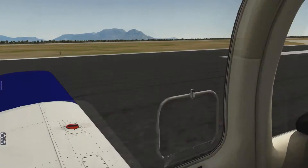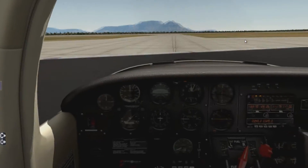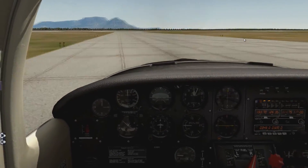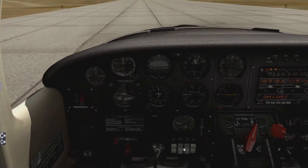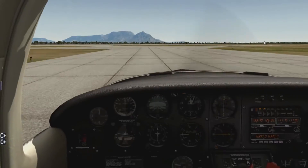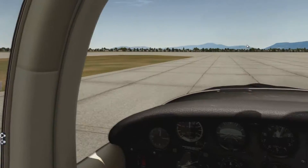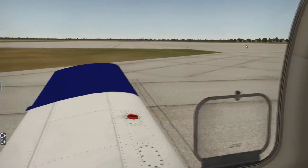Light braking as we come to a stop — the brakes in X-Plane are really, really odd. I do have the Saitek Pro Flight rudder pedals and they're acting really weird. I've just spun all the way around because there's crosswind on the tail. You can see the turn and slip indicator going off its head. It's probably over the crosswind limit for this aircraft.